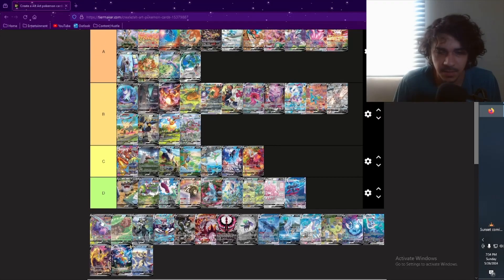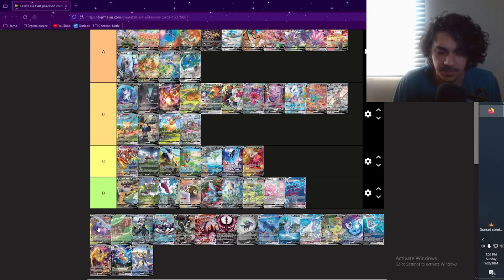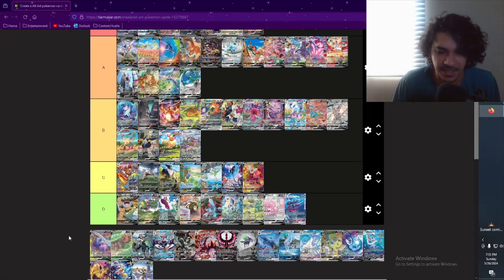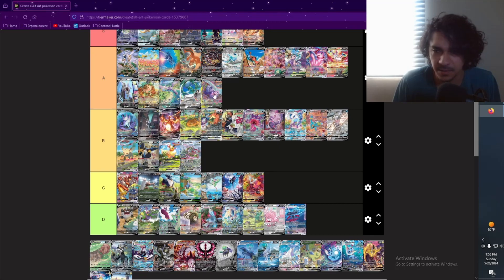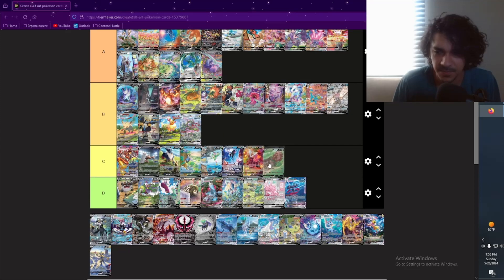We got Hisuian Slowking or something — this one's pretty cool, kind of has a trippy vibe to it. He's just like chilling, looks stoned or something, just like laying there. I feel like that's his ultimate all-time state — he's just like tripping out. I like it though. I'm probably gonna put it in A. I like the abstractness, the different colors and stuff. It's pretty cool, pretty unique.